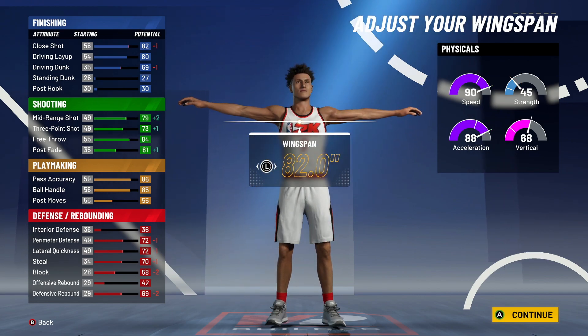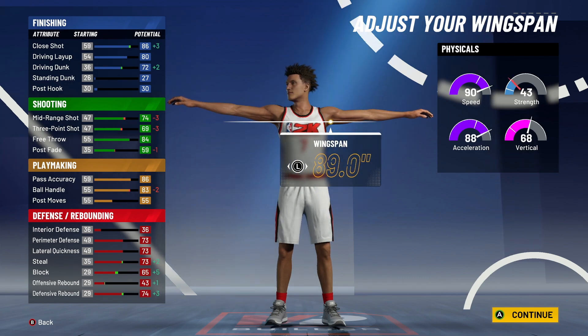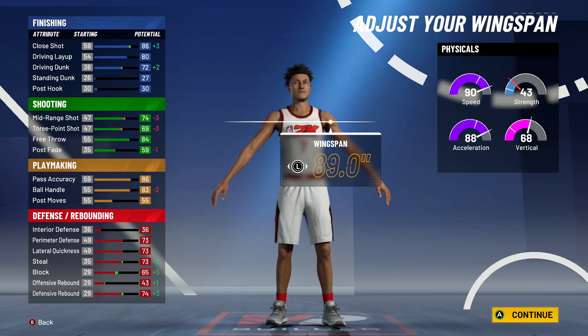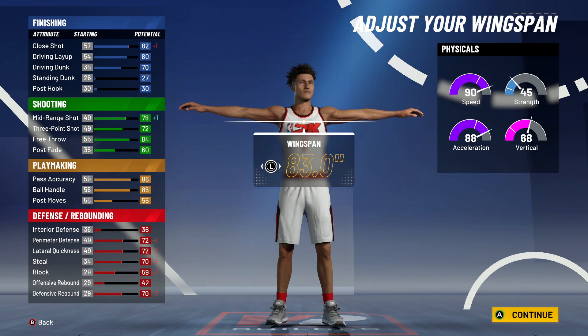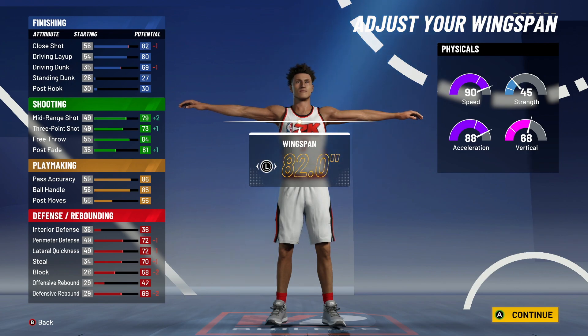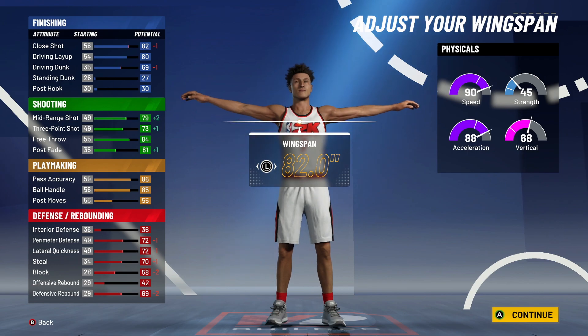For wingspan, I'm going 82 so I can get the plus one three-pointer. I know you would think just max it out, but no — you get that 69 three-pointer. Mike Wayne was talking about how it's going to be harder to shoot with a lower three-pointer this year. So I don't want to max out the wingspan — I'm going to go 82.0, which is two ticks down from default. At minimum you get that 70, so you only get one less.